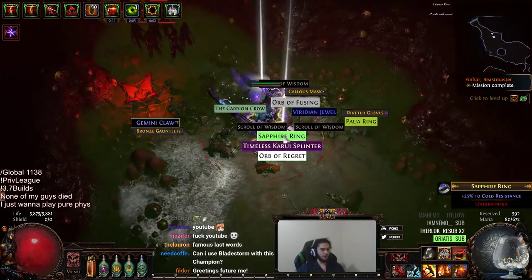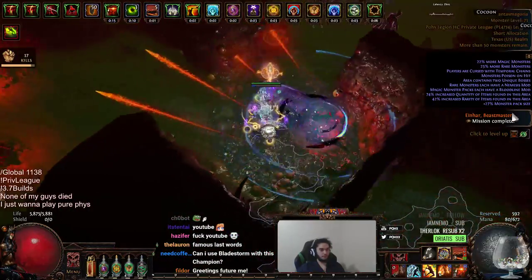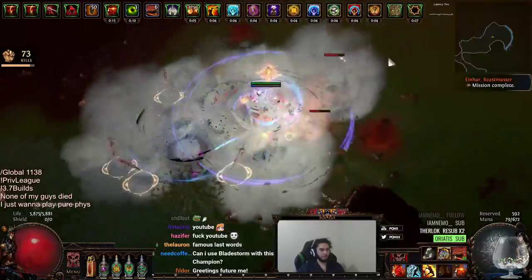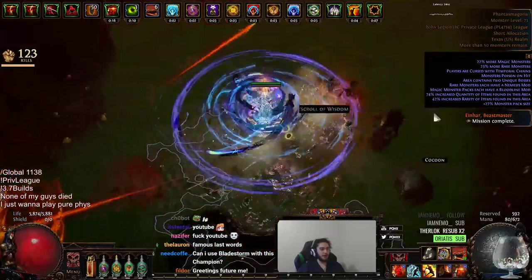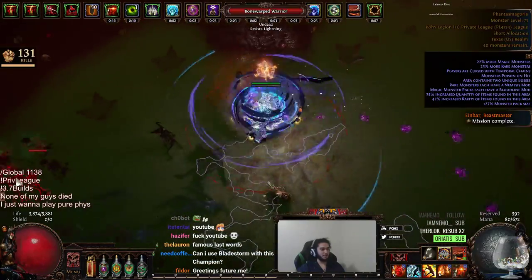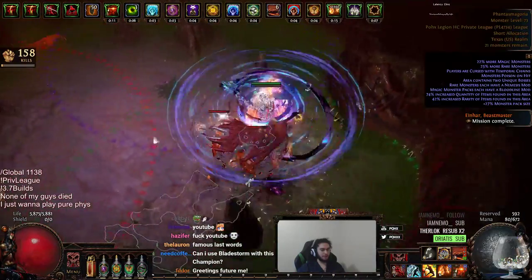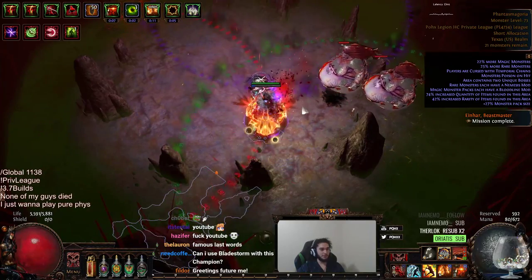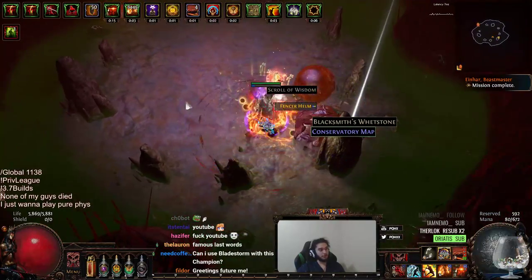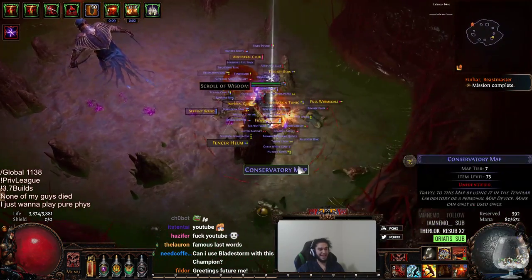I don't think I'll have Vaal Molten Shell up for the boss, but it'll be okay — I'll just have regular Molten Shell. The ideal goal is to pretty much just spam your guard skill since we do spec into the reduced guard cooldown. It has like a 5 second uptime with like a 3 second downtime. Here's the bosses — blink in. You can see it soaking up the damage of the double boss fight. Once the Vaal Molten Shell runs out, I can actually chain it and hit regular Molten Shell, because even though they're guard skills, they share a different cooldown.